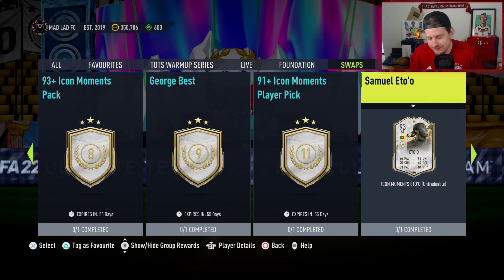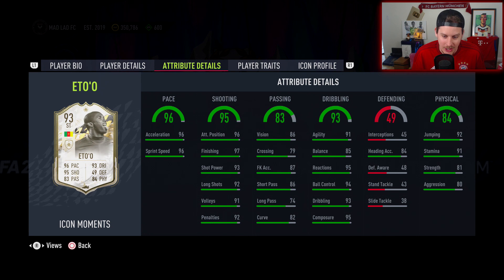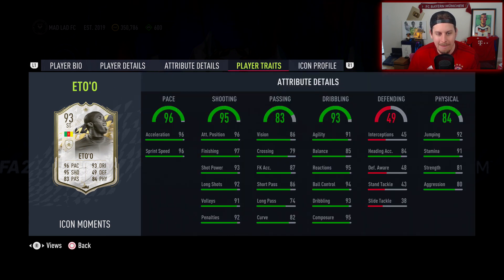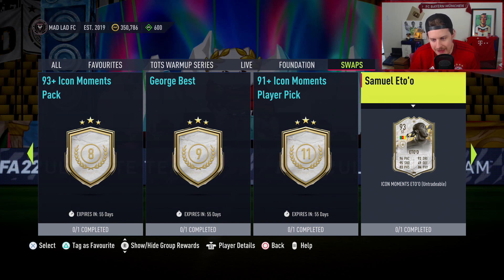And then there's Samuel Eto'o — four star, four star Prime Icon Moments with the lean body type. I think Eto'o has the lean body type. Freaking Eto'o, boys! 97 finishing, 95 composure, 91 stamina — I love every variation of this card. Finesse shot, outside the foot shot trait. He's a mad card. Samuel Eto'o, I love that option too.